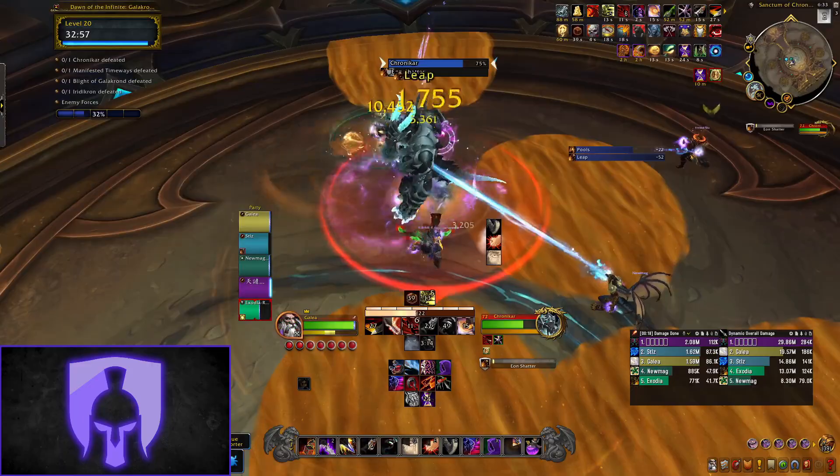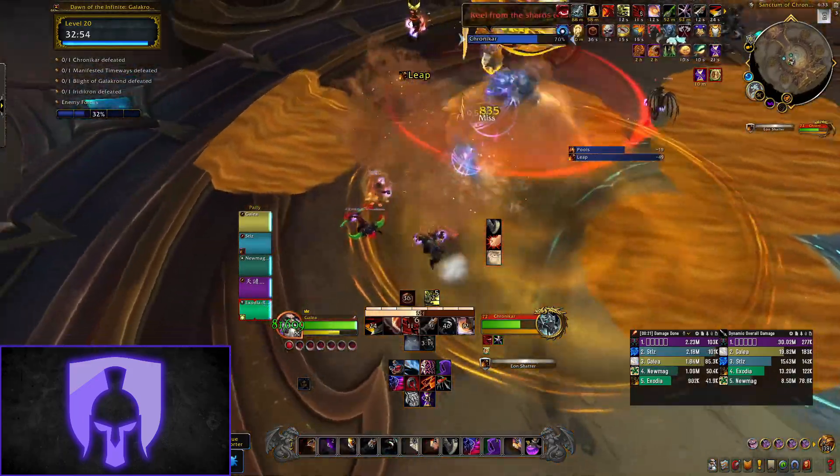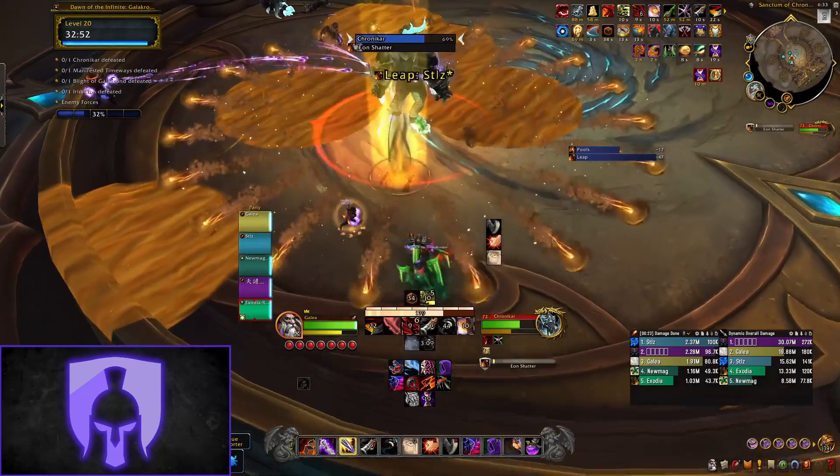The next ability triggers when the boss reaches 100 energy. Eon Shatter will target two random players — this is a large swirly which you need to dodge that also spawns more dodgeable waves that travel out from the circle.